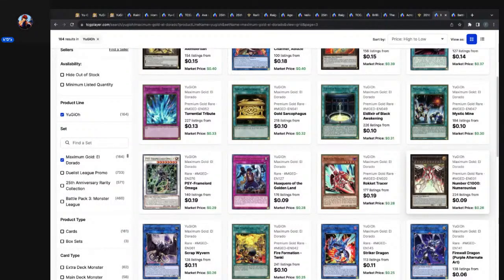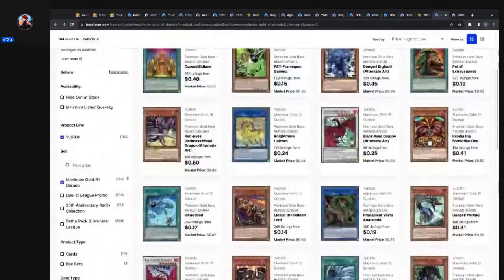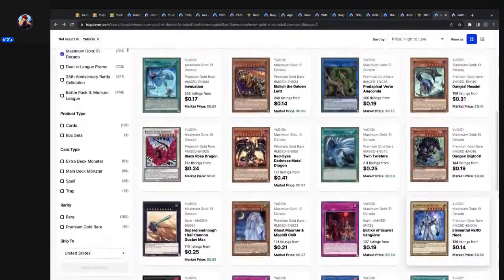Those are cards they also need to reprint but they're locked behind the Premium Gold Rare. If you want long-term winner cards that don't get reprints — these obviously don't have reprints, they're connected to the anime, they're in Premium Gold Rare, and nobody wants to buy this set. 224 listings is a lot, but the fact that it's 26 cents is not bad. I'm pretty sure 100 listings could get sniped overnight if somebody really wanted to.